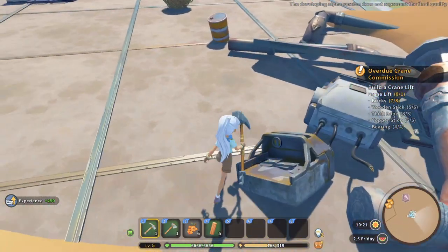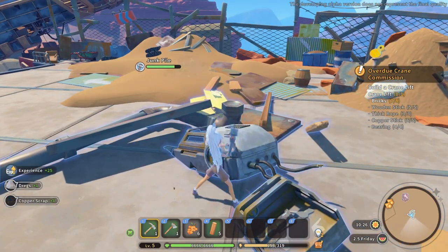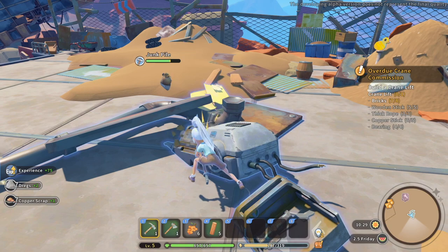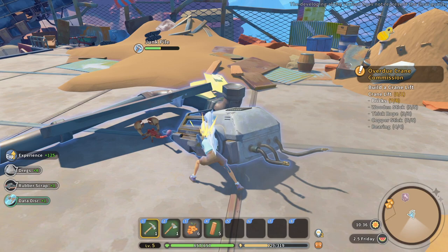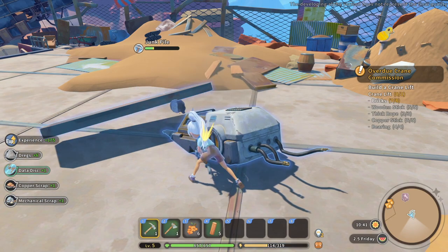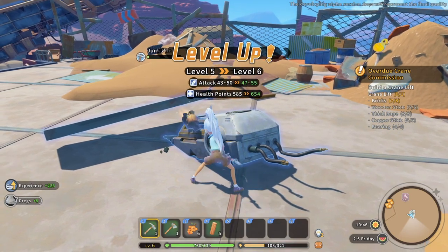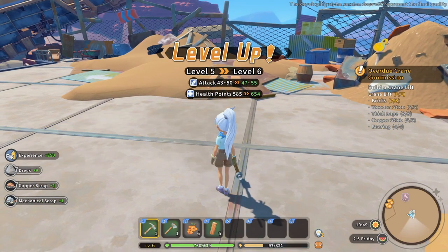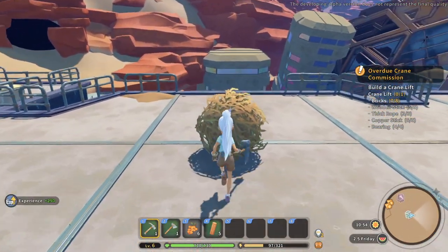You can break down these resources here - just come every morning, break down some junk, and get some good materials. We got another data disk! We also found a data disk earlier and took it to the research center where one of our boos lives. We've got like six boos now.